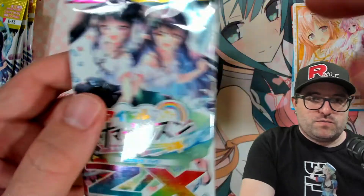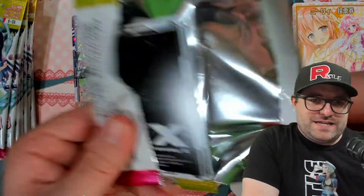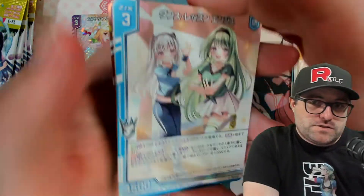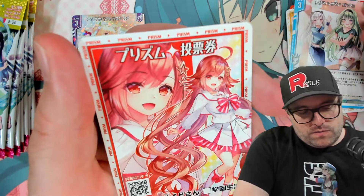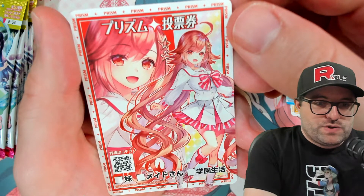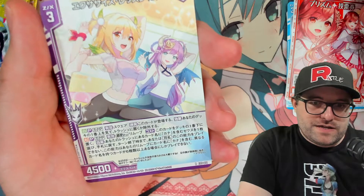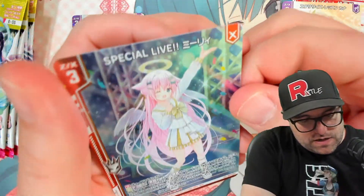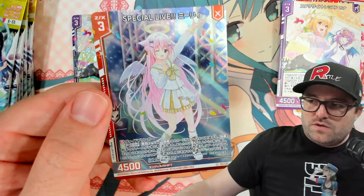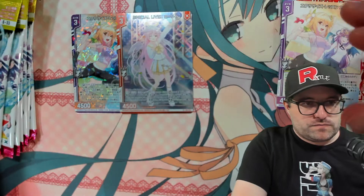We can be in focus when we're a little bit closer to the surface. Should have checked that beforehand. We have number 16, Dance Lesson Enju — we had this one already. We have number 17, Prism Voting Ticket — another voting ticket. We got the non-holo version of Exercise Lesson Kana down there. And last but not least, we got the holographic number 29, which is Special Live Marie.